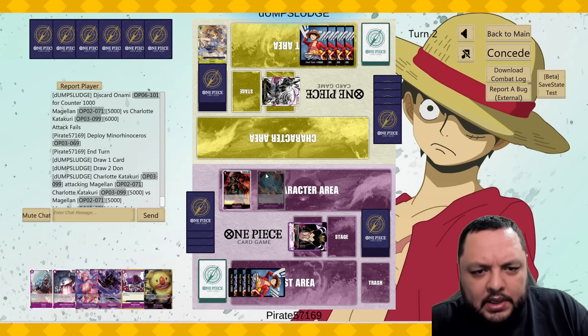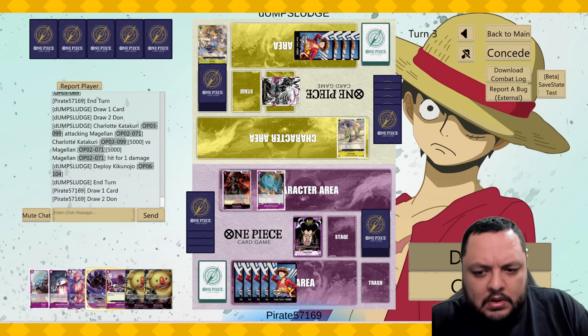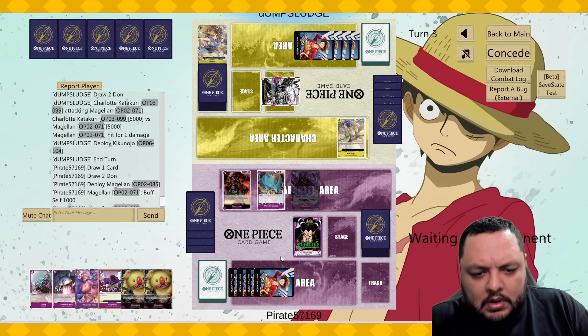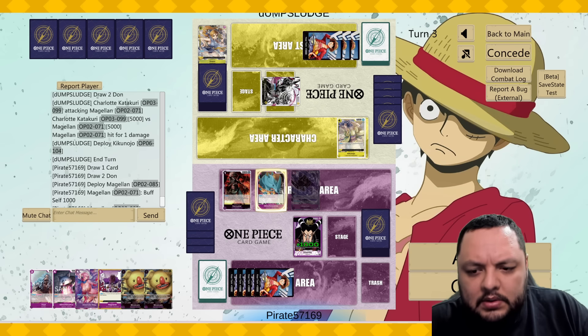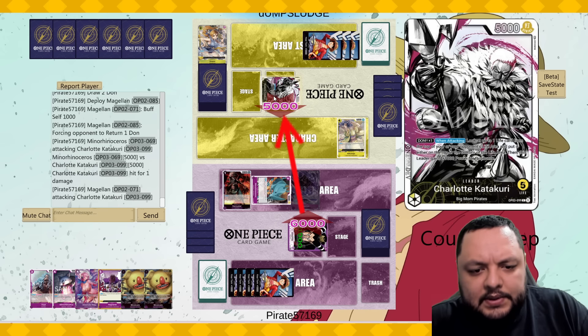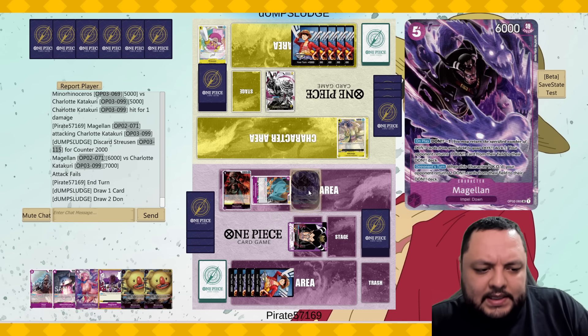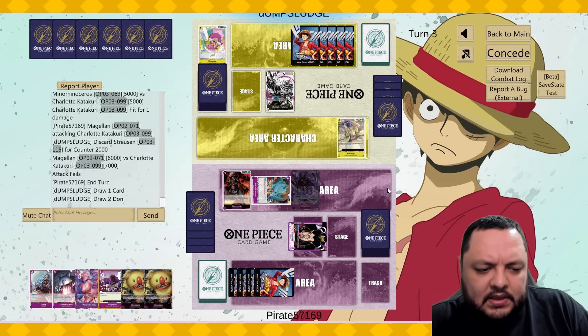I'll take it. I need to defend my Rhino if anything. Attack for six — he took a five. Well, if he did have the six it doesn't really matter. I do want to kill his Akiku I think.